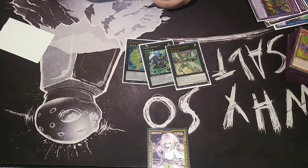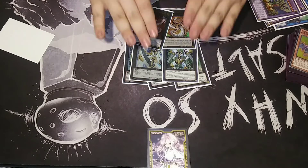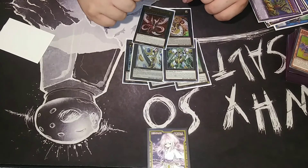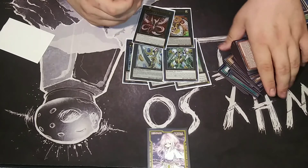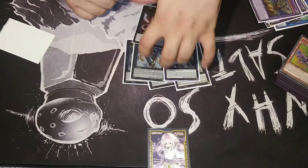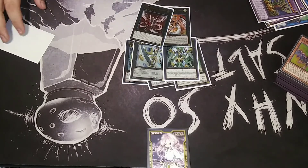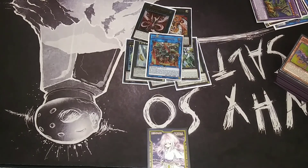I'm also playing a Utopia package and a CXyz package — these are your 2 outs to pretty much anything. The goal is to kill Dragoons as quickly as possible. Your opponent will more than likely negate the ABC cards to stop Dragon Buster from hitting the field. At that point, if you have your rank 4s on the field, you make Utopia the Lightning and run over Dragoons with a 5000 body. If you have your rank 5s, you suck it up with Infinity. And I forgot to mention in the links section — we're also playing one Borrel Dragon as another out to Dragoons.